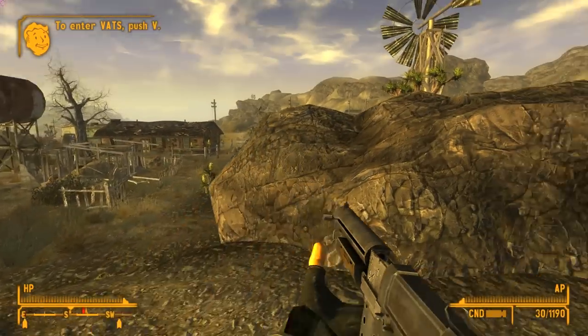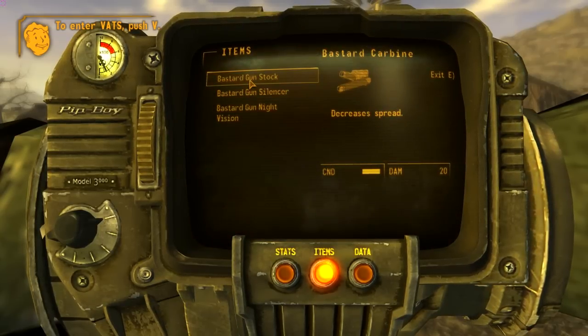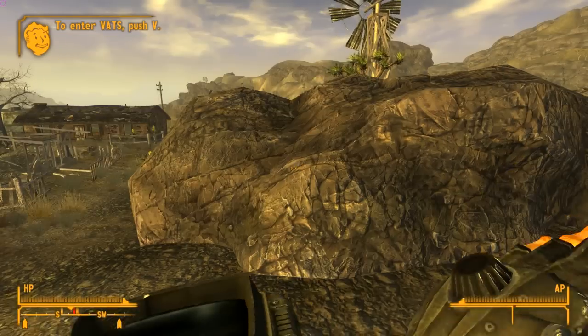That's the sound of the gun there — you can see it does sound pretty cool. We're going to take a look at some of the attachments really quick. The gun stock decreases the spread, so let's take a look at the gun first.